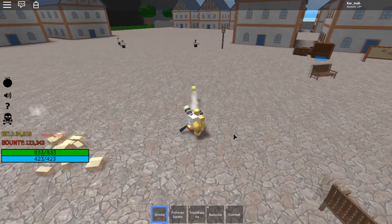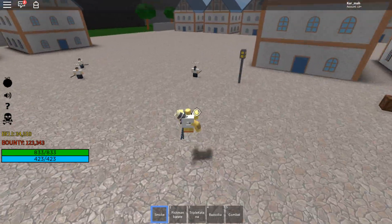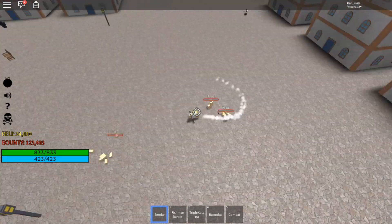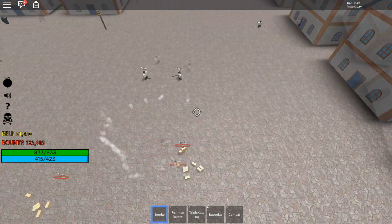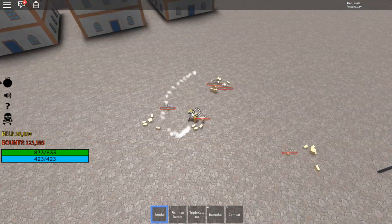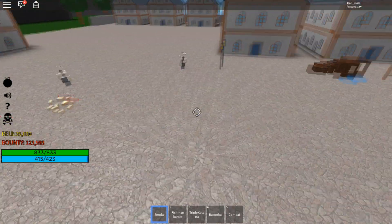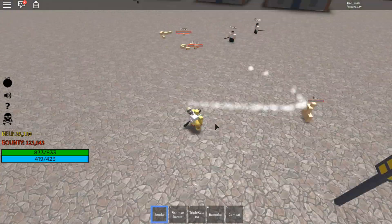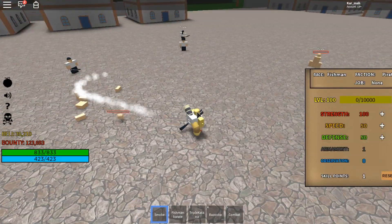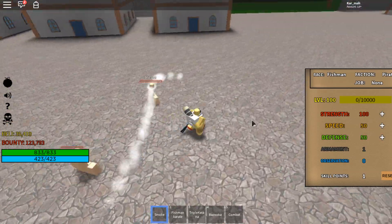The first move is basically a punch — you can spam it and it does a decent amount of damage. You can actually move the fist around, so you can hit more than one enemy. You control the arm to aim it. Also, devil fruit damage is based on strength, with a max stat of 100 for strength across all stats.